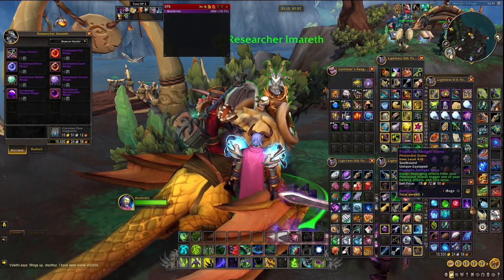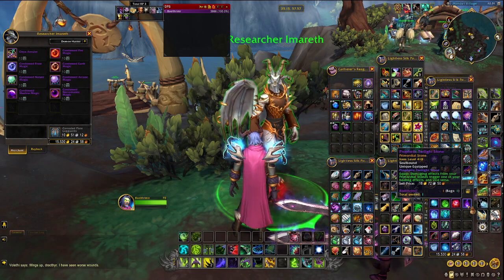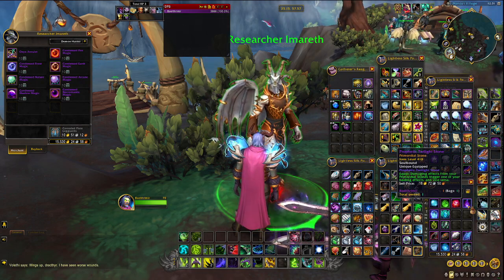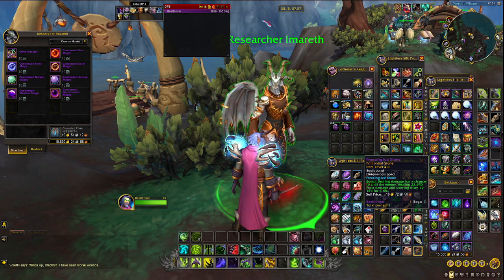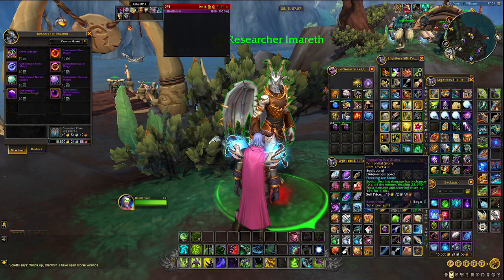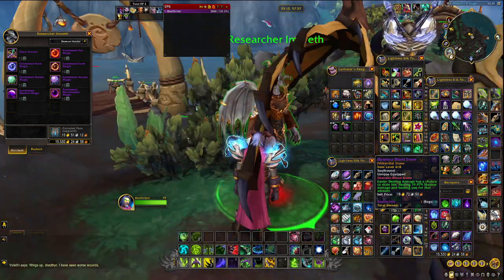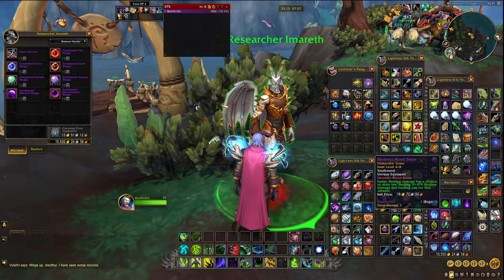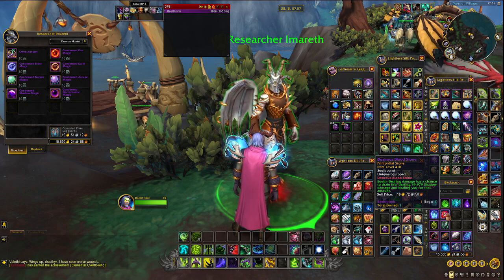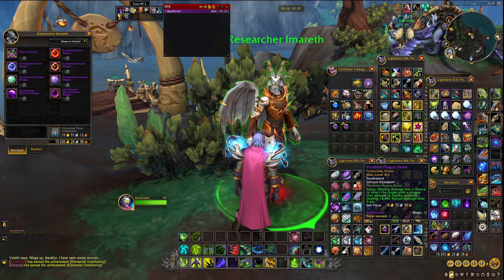The Prophetic Twilight Stone is currently one of the most crucial stones in the endgame because it has the ability to proc basically double your effects. For any build running two effects — for example the Freezing Ice Stone that deals damage and the Desirious Blood Stone that deals healing — the Prophetic Twilight Stone seems to proc off of both. Since the Desirious Blood Stone also does damage, you're technically getting 1.5x damage as well as significant heals. The Freezing Ice Stone is also crucial because its proc condition is off basic damage, giving it a very low bar to actually proc.